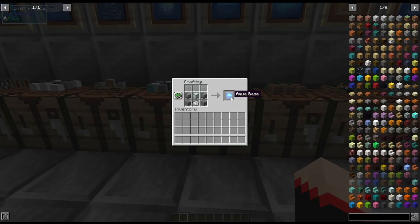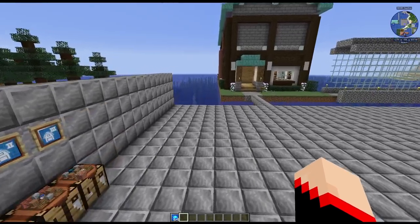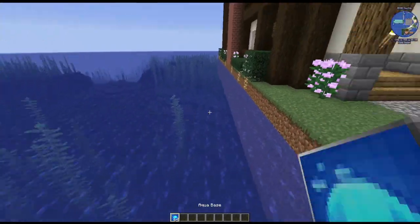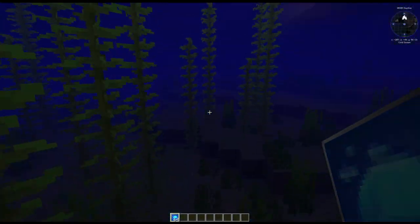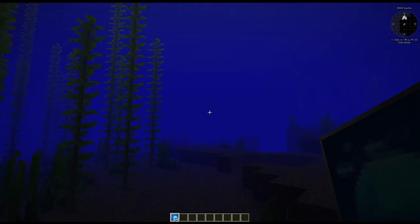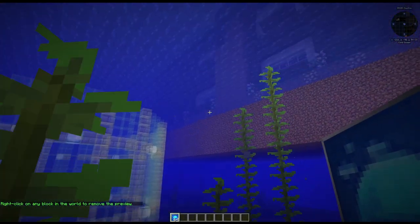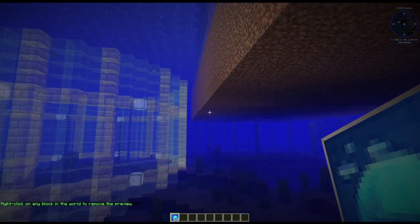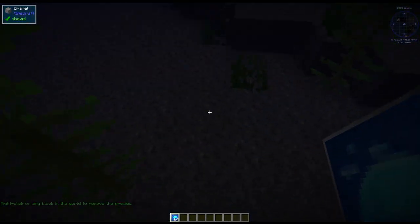Next up we have the aqua base. This is three glass on top, two compressed stone, two triple stone, a sea lantern, and a coil of lanterns. Let's go see what this is going to look like. It is an aqua base so we are going to put it down below. You might want to do a preview just to make sure it's not taking up anything you want.